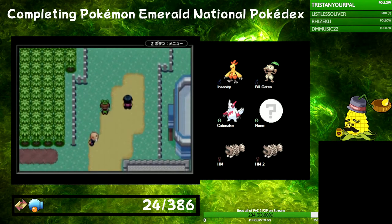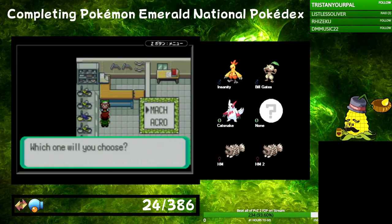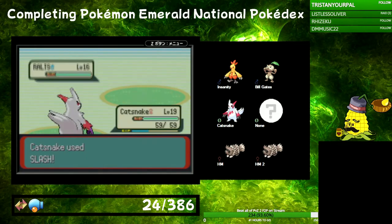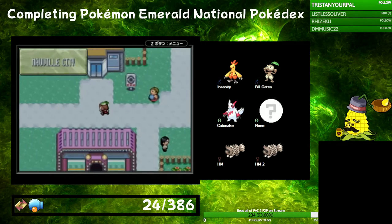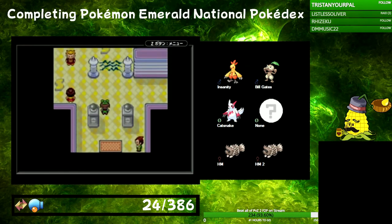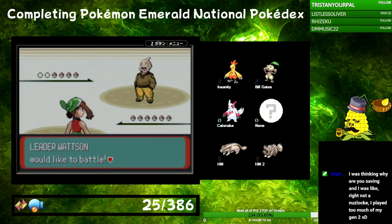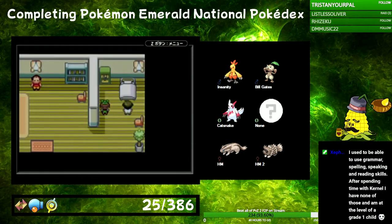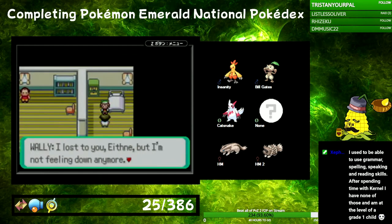We finally make it to Mauville City afterwards and we get the Mach Bike. To help Wally prove to his uncle that he is strong enough to take on the gym, we kick his ass. Then we swiftly move on to Watson's gym after realizing that we have crushed our sick kid's hopes and dreams. Watson wasn't too bad — his Manectric hits like a truck if a truck could do steroids, so that was a little bit of a problem.